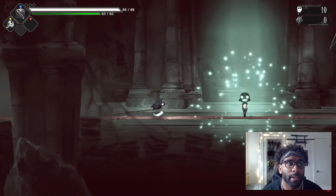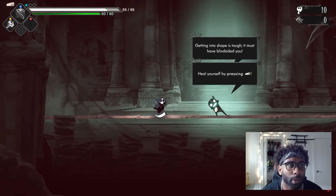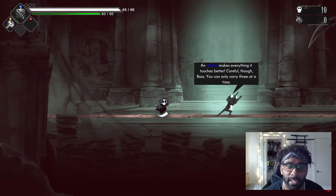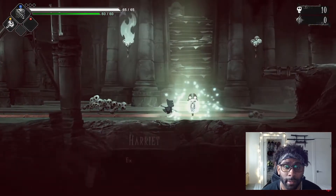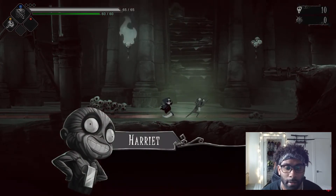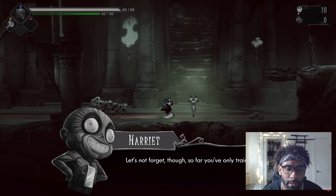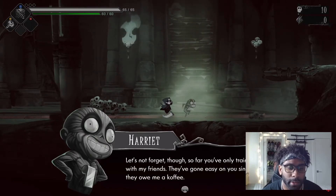Looking at the top left we have Y for the hammer and X for the scythe. I wonder what other weapons we've got and if we have multiple options — I have seen a big blade and a chain scythe, can't wait for that. From the intro: so far you've only trained with friends and they've gone easy on you. From now on it's the real thing.